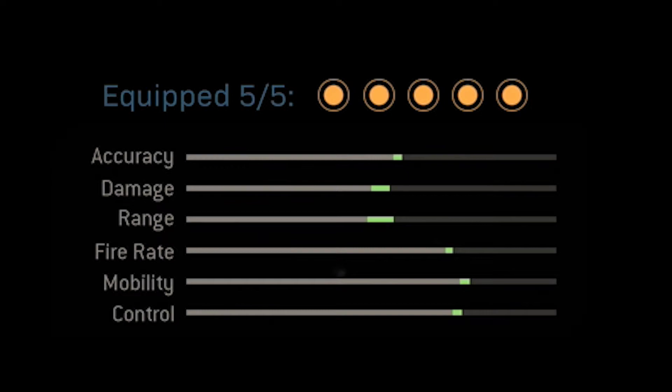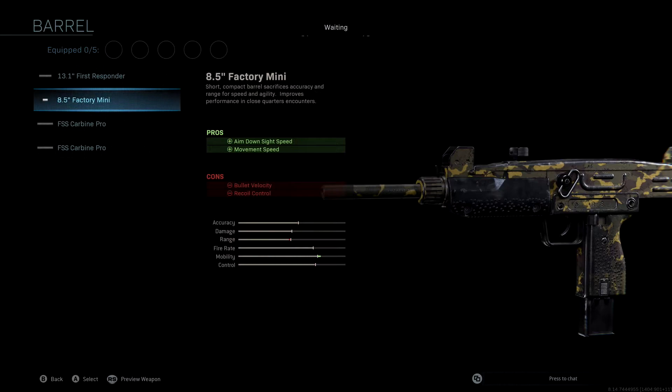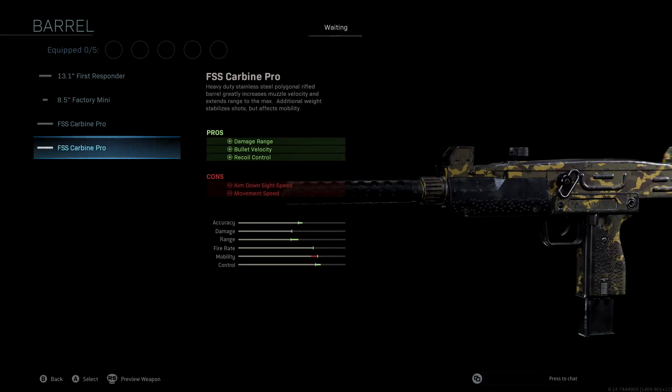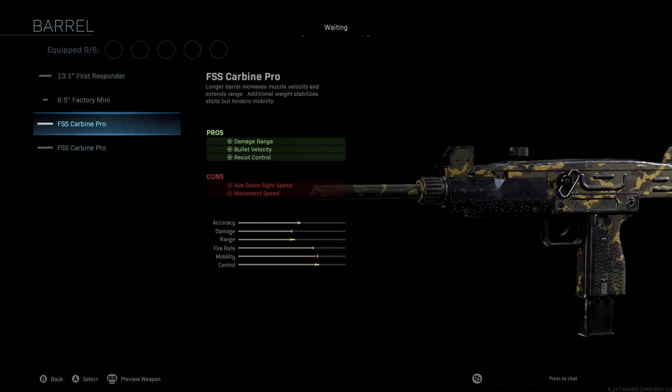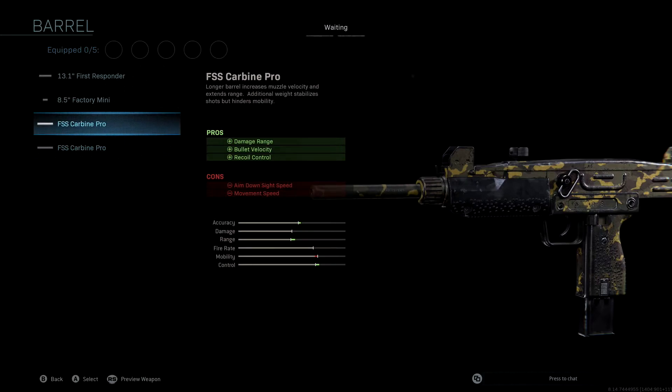We're not going to be using a muzzle. The barrel we're using is the FSS Carbine Pro. I don't know if this is a glitch in game, but one of the new attachments added was the FSS Carbine Pro and you can see there are two on screen. We're going to pick the first one so that we don't lose significant mobility — with the second option we drop way down in the red with mobility, whereas the first option we're still in the green overall. It gives us damage range, bullet velocity, and recoil control.